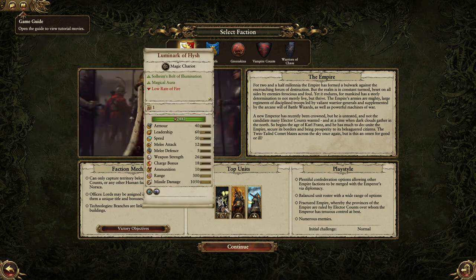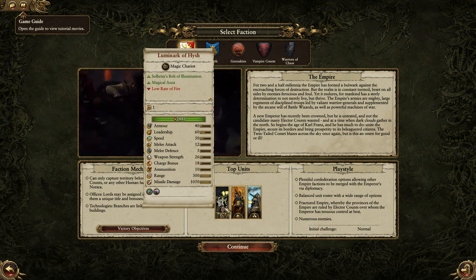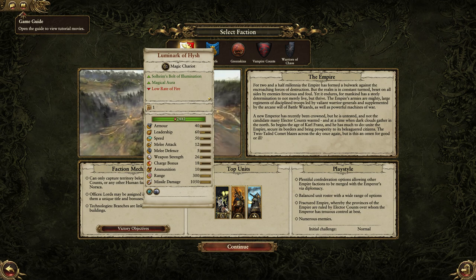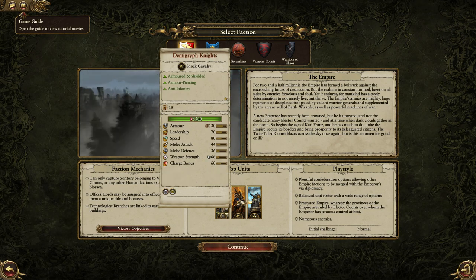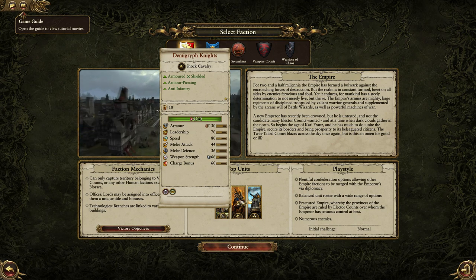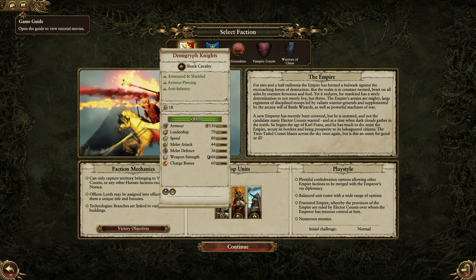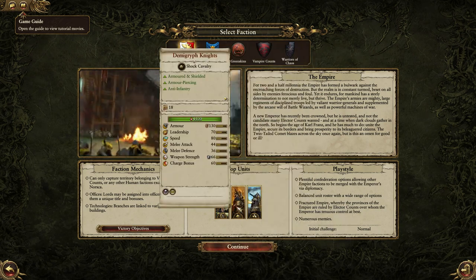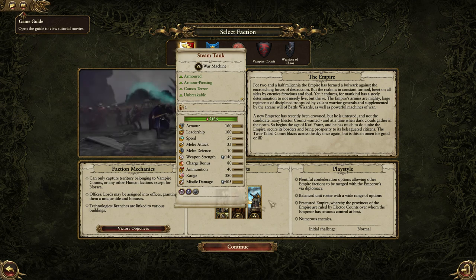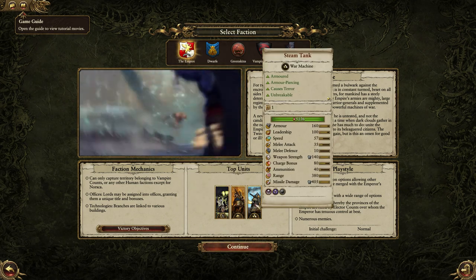Their top units are Lamech of Hish — I can't say these — they're magic chariots that just shoot things, basically, slowly. Then Demigryph Knights, which are basically knights riding eagles or hawks, some big bird — they're pretty badass, very good. And then they have Steam Tanks, which are tanks — just one tank but they're pretty good.